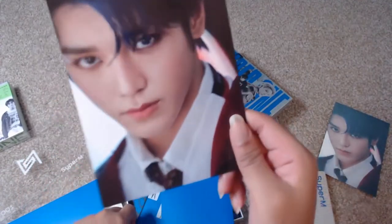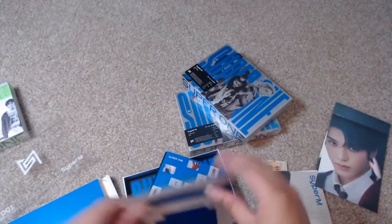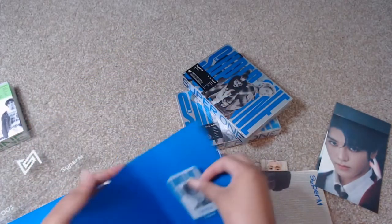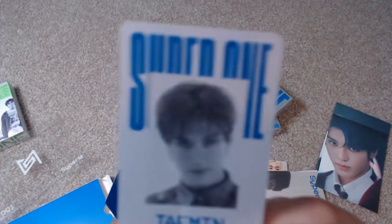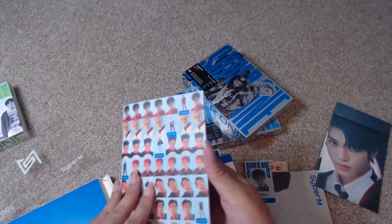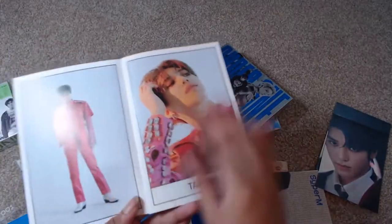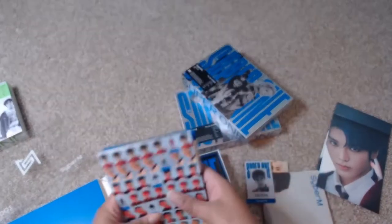And then I have more — wait, what is this? What is going on? Okay, so that's what happened — the other one fell out. For this one I have a Taemin, so I do have one person that I collect so far. And then here is Super One — same as before, just blue, so it's got all the numbers. I'm not going to flip through that.